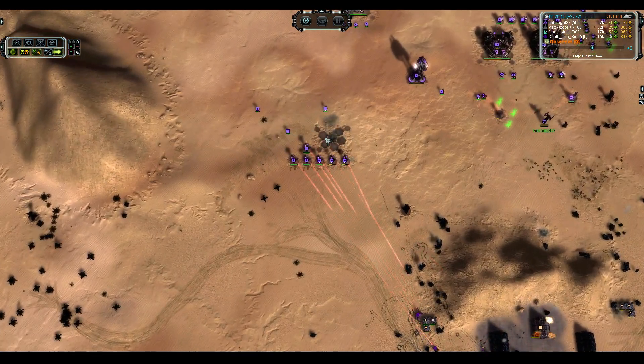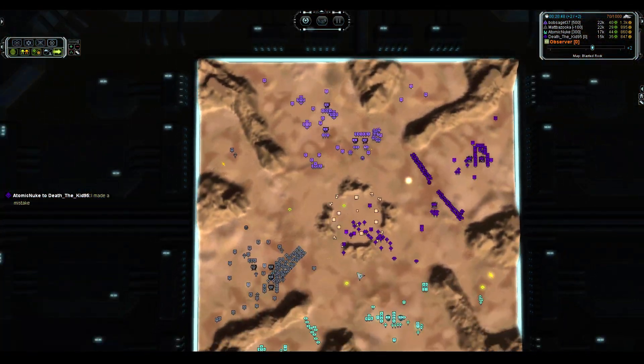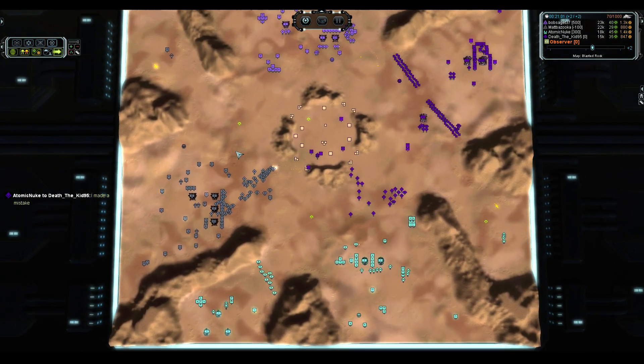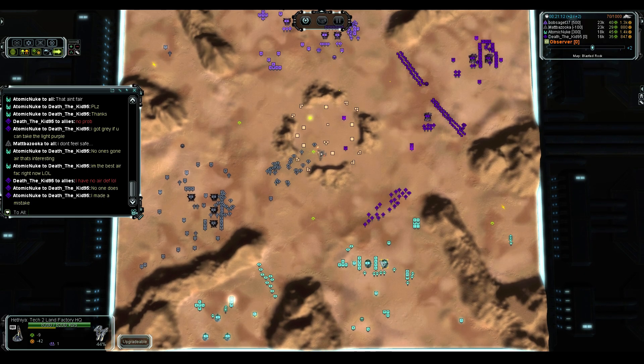I am actually appreciative of Death the Kid — he has not built a single point defense as of yet, so not the turtle player that I thought he was going to be. Actually, I take it back — he's a Turtler. There's a T1 point defense. I see it all clearly now. Cerberus Turrets do not do much damage by themselves, but when you get enough of them in one spot — enough being 6 or more — they actually do alright. I'm the best airfack right now. Yes, he has 3.